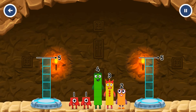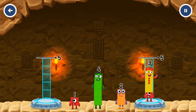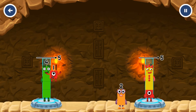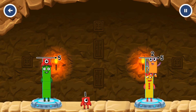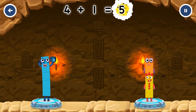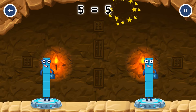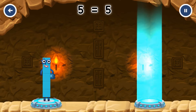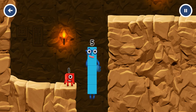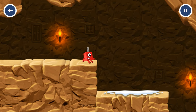Share the number blocks to make two groups of five. Share the number blocks evenly to make two groups of five. One, three, two, four, four, one, one, two. You cracked it — four plus one equals five, three plus two equals five, five equals five. Yes, you got it!